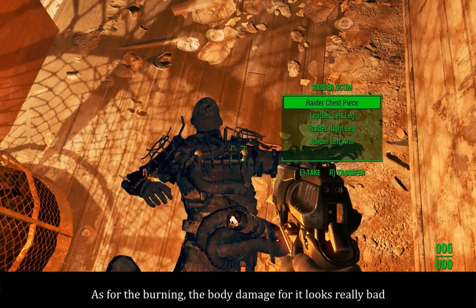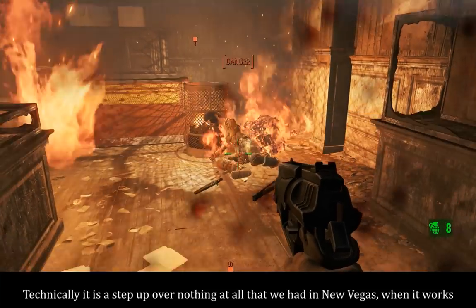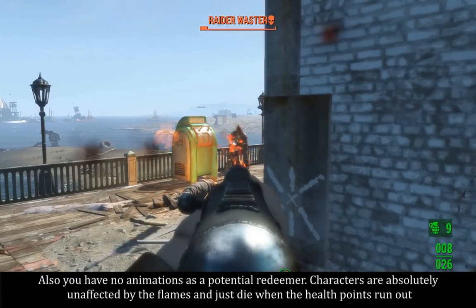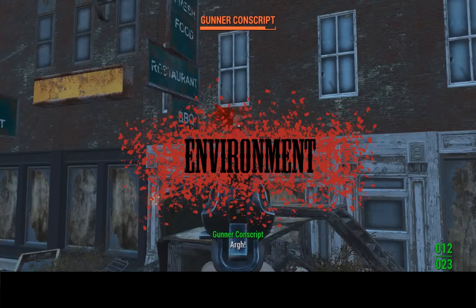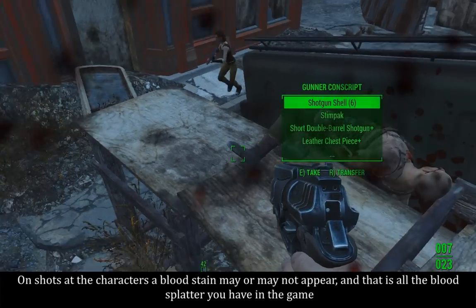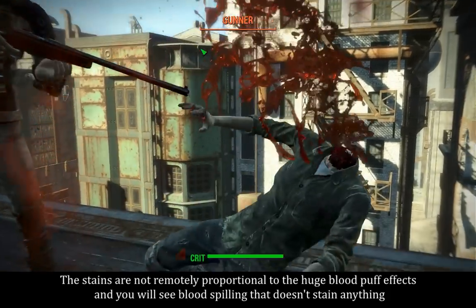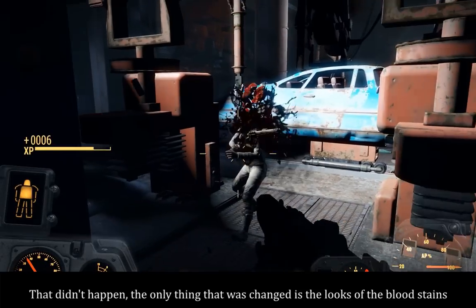As for burning, the body damage for it looks really bad. Technically it is a step up over nothing at all that we had in New Vegas, when it works. Also, you have no animations as a potential redeemer — characters are absolutely unaffected by the flames and just die when the health points run out. On shots at characters, a blood stain may or may not appear, and that is all the blood splatter you have in the game. In the gore review of New Vegas, I mentioned that the splatter mechanics need to be scrapped and rewritten. That didn't happen.